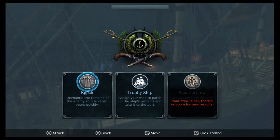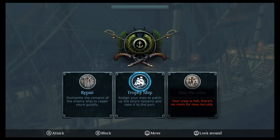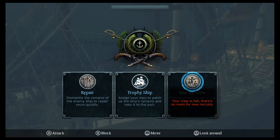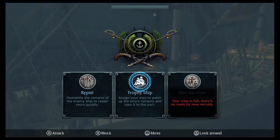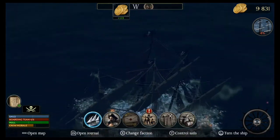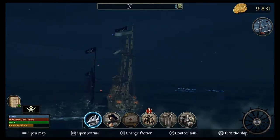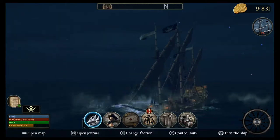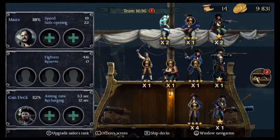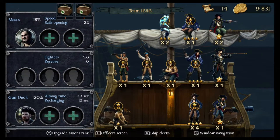All right, we did it. So we can repair — dismantle the remains of the enemy ship to repair yours quickly. Or we can get a trophy ship. I don't think we want to do that. My crew is full, so I can't get any more recruits. I'm just going to go ahead and repair the ship. So we scuttled that one and we repaired our ship. We're sinking — why are we sinking? Okay, we're back up. We just went down a little bit. We're good. It looks like we lost some dudes — no, they're just hurt. They're down here in med bay. Let's patch them up. They're all good to go now.